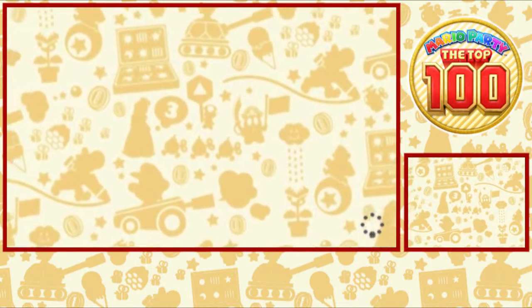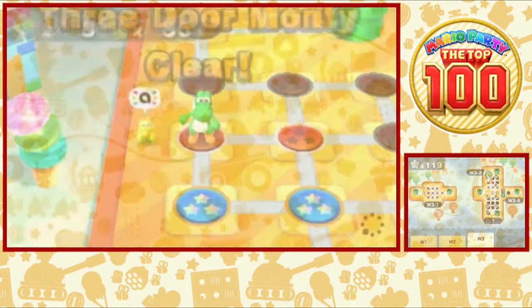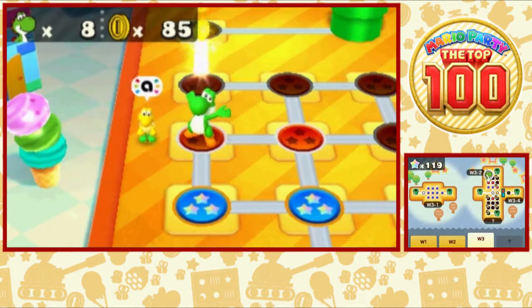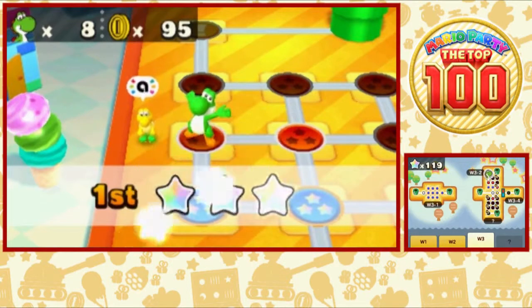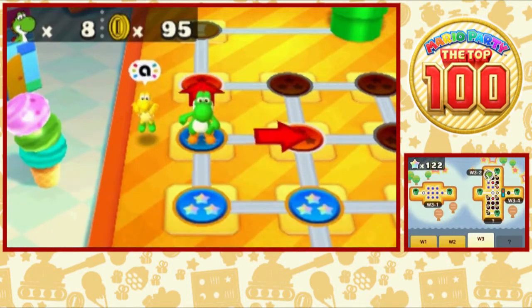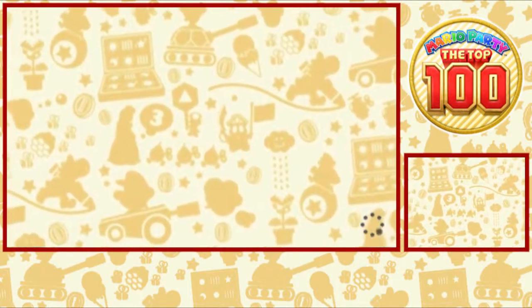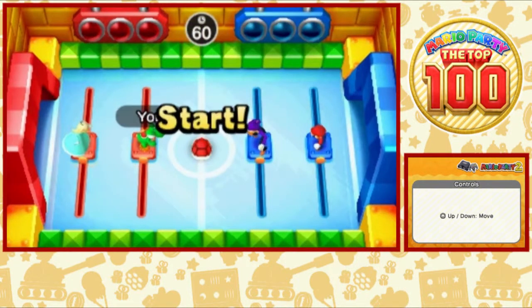I like how the minigame is named Three Door Monty, which references — I don't know if the actual situation is called the Three Door Monty, but Monty Hall, from the original Let's Make a Deal, where the contestant has three doors to pick from, two of them have zonks, and one of them has, let's say, a million dollars.